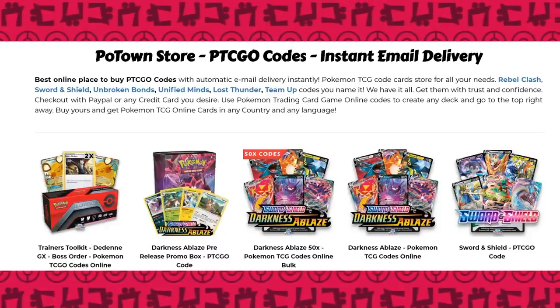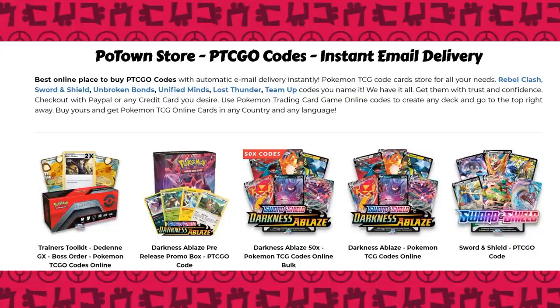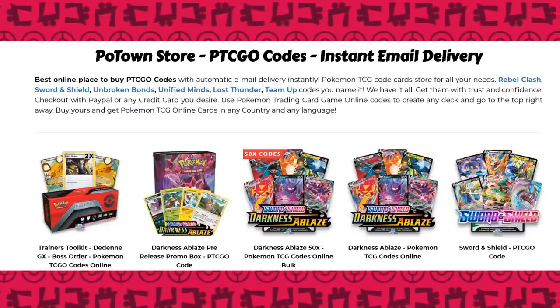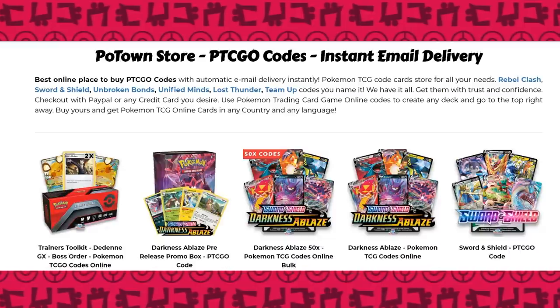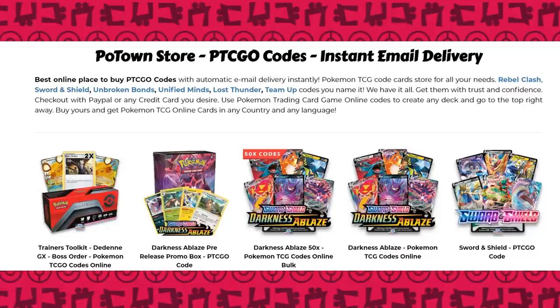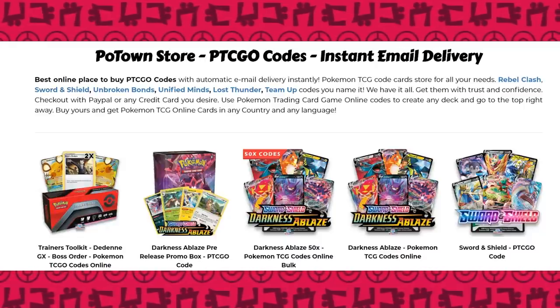Pulton Store is the best place to get PTCGO codes online with instant email delivery. They already have Darkness Ablaze available in bundles of 50 codes, single codes, and the pre-release promo box. Make sure you use the promo code for 5% off your final purchase when you're checking out.